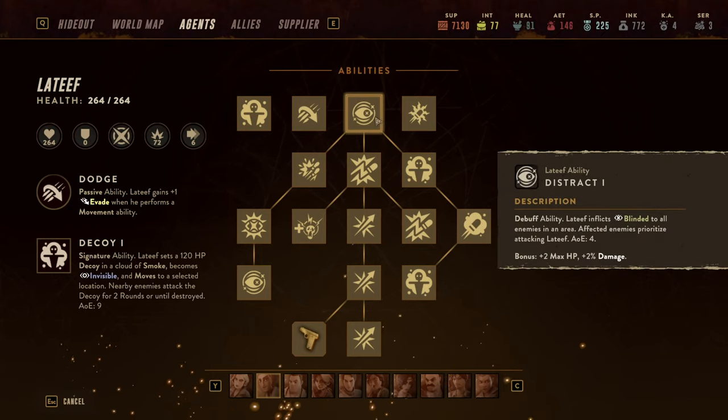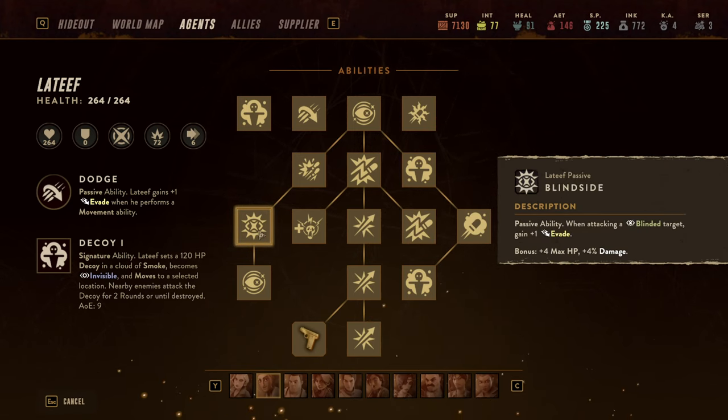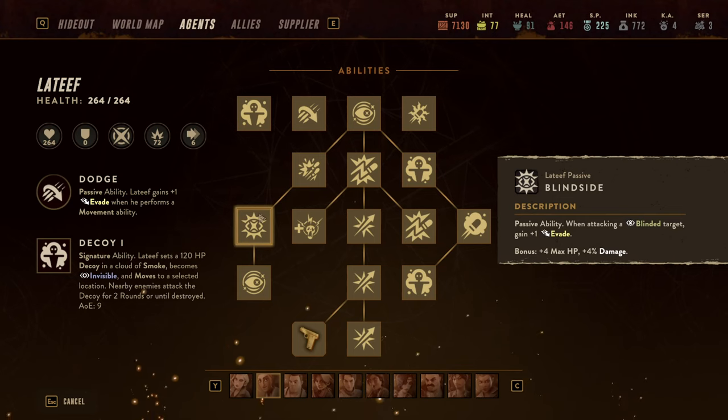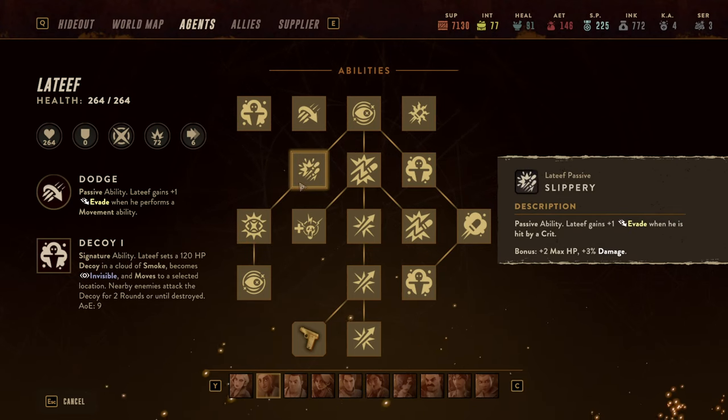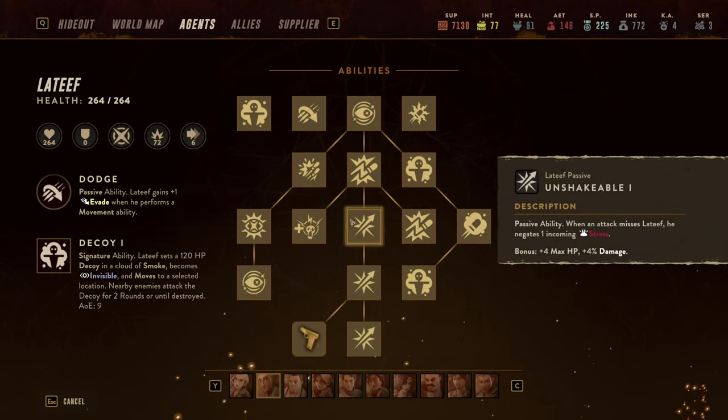So what happens is you blind everybody, others deal damage, you use Running Shot and gain a stack for Running Shot, a stack for killing, a stack for moving, and a stack for Blindside — attacking a blinded target. That's four evasion stacks. If you have eight enemies and seven remain after the first kill, four of those seven attacks will hit into evasion. If Latif ever gets hit by a crit he gains yet another evasion stack, so realistically only one hit out of seven could land. Incredible tanking ability, but it requires that combination to go off.